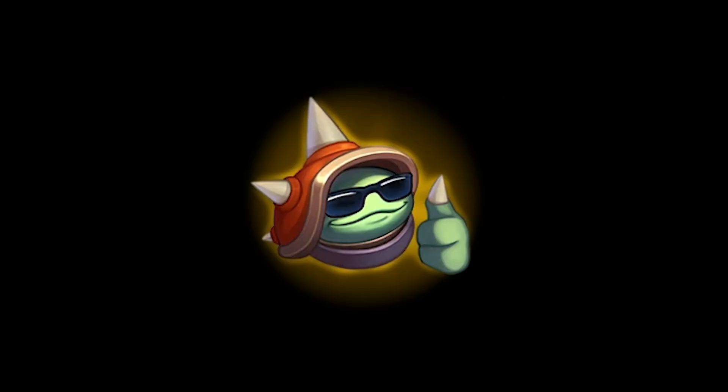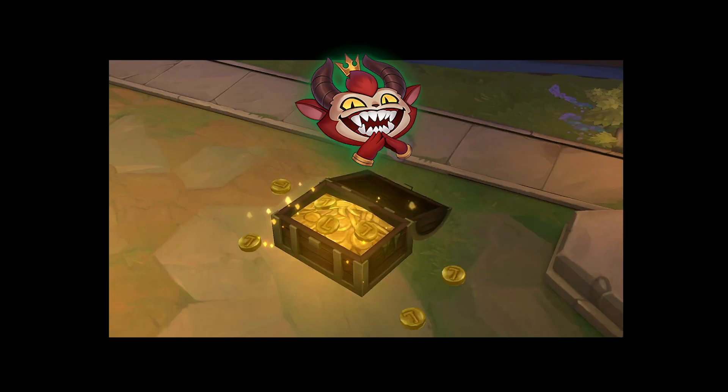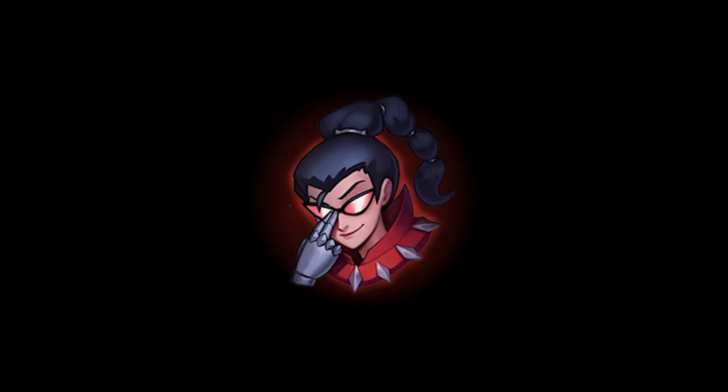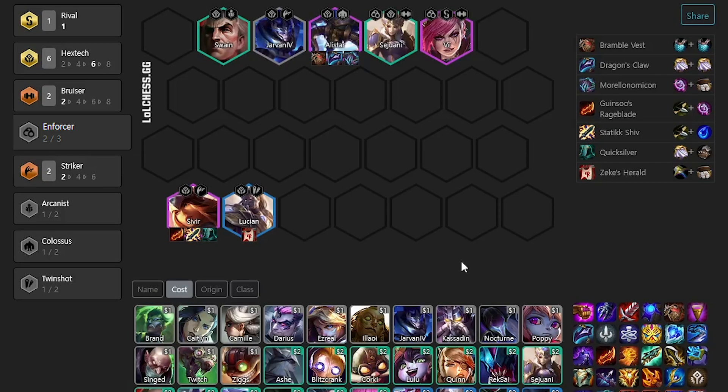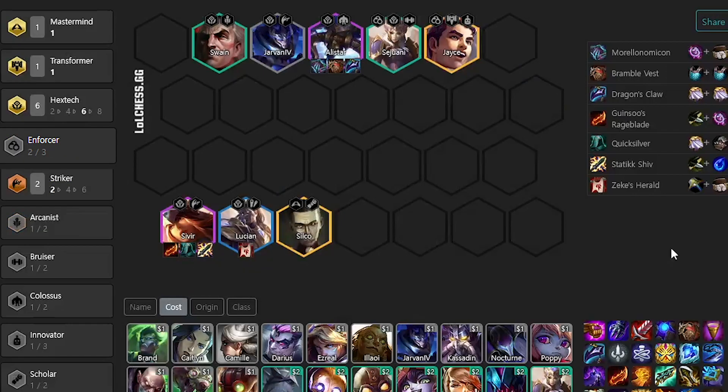Congratulations! You made it this far into the game, you got good econ, you managed to hit your units, and you transitioned into a mid-game board that actually won some fights. If you're playing the 6 Hextech variant, you should be sitting on a board like this. Most important upgrades to hit are Vi, Sivir, and Alistar. Once you hit those, I usually go 9 and start looking for Silco and Jayce. Depending on the items you get, you can either go for frontline Jayce for extra tankiness, or backline Jayce for even more DPS and attack speed.